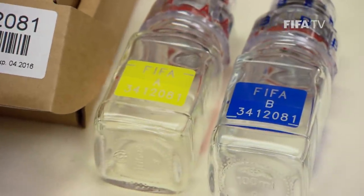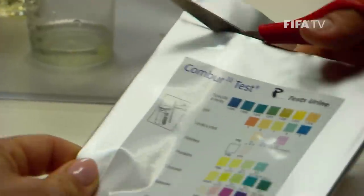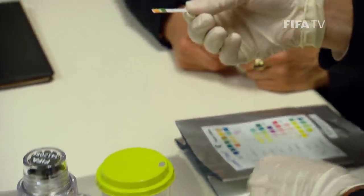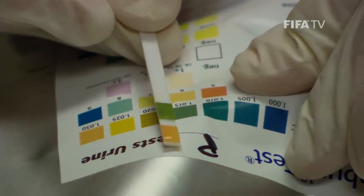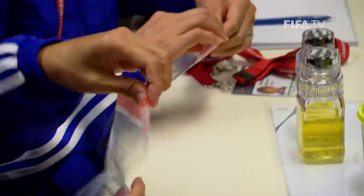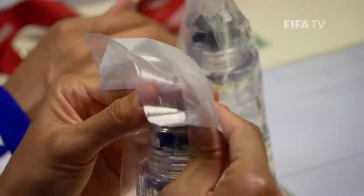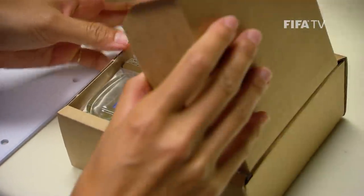The number on the bottles is rechecked and written on the form by the DCO. The small amount of urine left in the beaker is checked for its specific gravity. The DCO does this by using a chemical coloured test tape; the colour on the test tape after urine absorption is compared to the colour chart and the specific gravity figure is written into the DCF. The player or DCO places the glass bottles into the designated plastic containers and seals them, getting rid of all the air. The sealed bottles inside the sealed plastic containers are then returned to their original box.